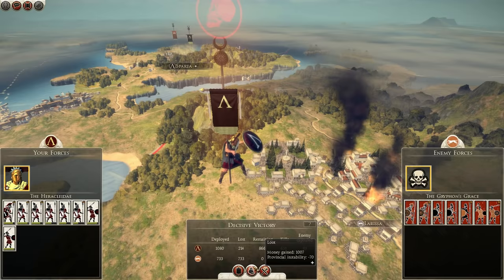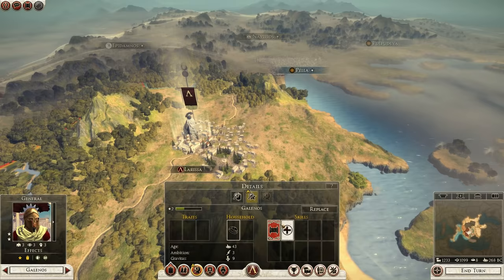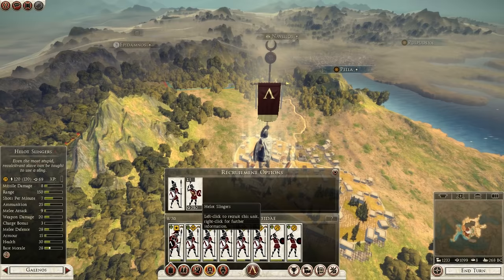We can occupy, loot, or raise - I'm going to occupy. Increase in rank for Galanus our general. We're going to choose him as a strategist. They're all replenishing now which is good and we can recruit new units. I'm going to go for more hoplites here. The conquest penalty should only be for the next turn and then they should level out.